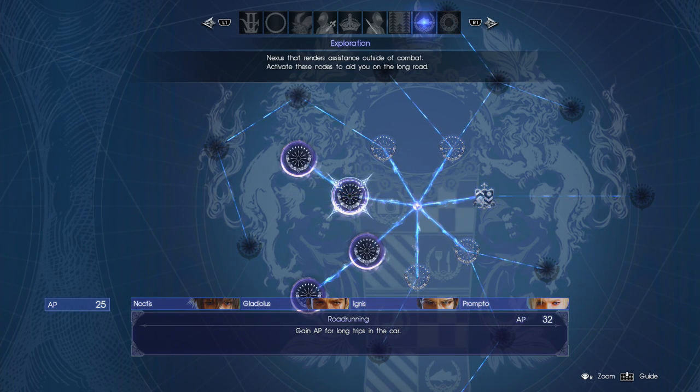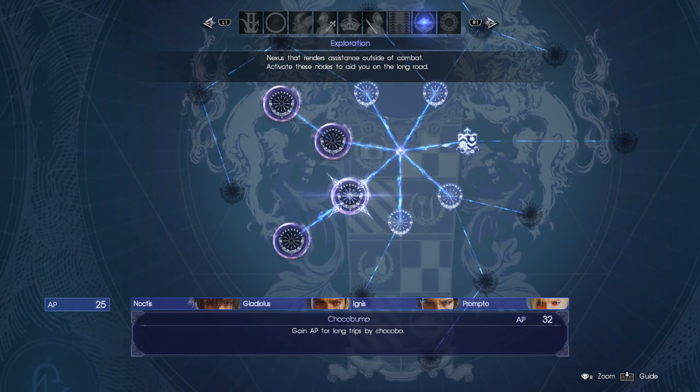What Road Running does is gain AP for long trips in the car. You're going to be spending a lot of time traveling in the car, as you've probably already noticed by now. It only costs 32 AP, which I know right at the beginning of the game is kind of expensive because there are so many cheaper ones in some of the other categories. But really, the earlier you can unlock this, the better and the more beneficial it's going to be for you over time. You're going to rack up so much AP thanks to the Road Running ability.